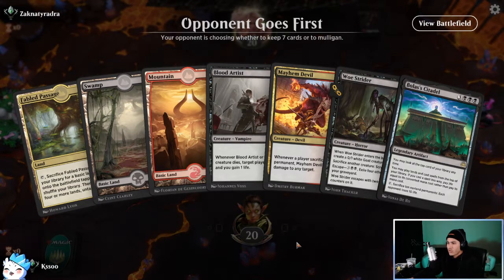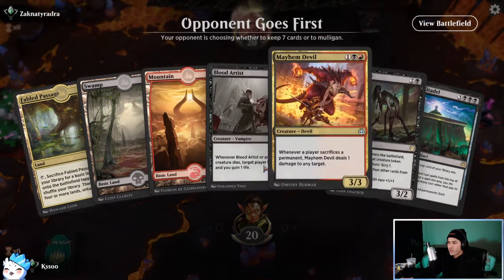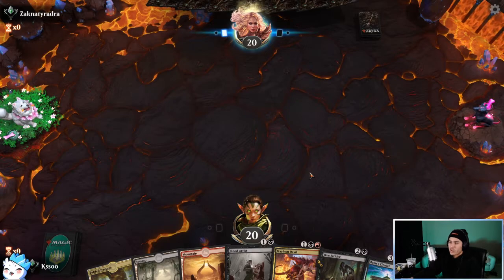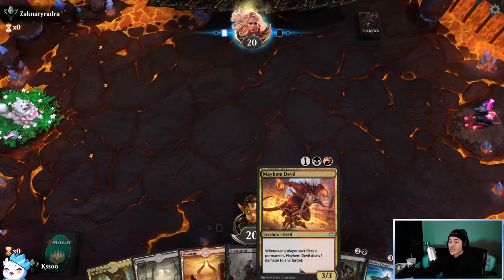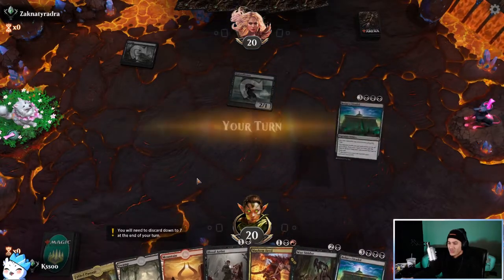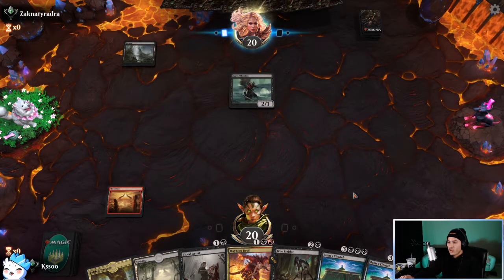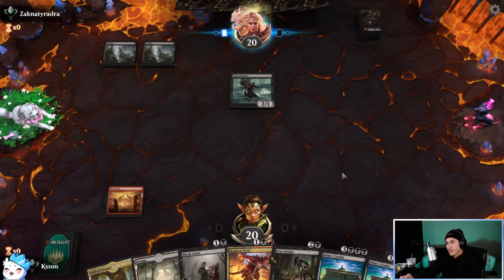Okay, this is a very good hand — basically all of our things that ping whenever things die. Bolas's Citadel and Witch's Oven. As I showed you, the way that food and treasures count for Mayhem Devil because it's 'whenever they sacrifice a permanent' — Fabled Passage says sacrifice Fabled Passage, so we do get that as well. Those two Bolas's Citadels are always stuck together in hand. Okay, so we are playing mono black aggro it looks like.